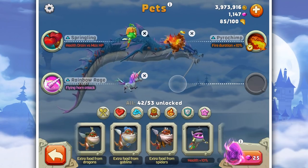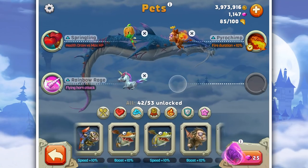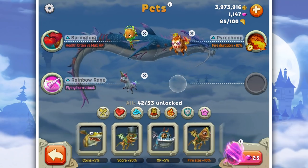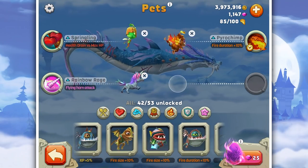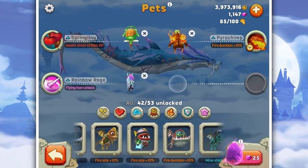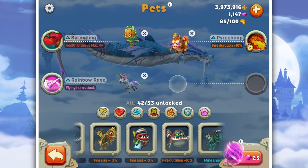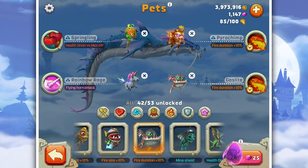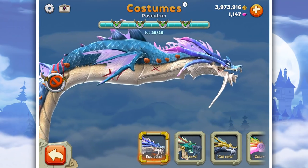I'm not sure which pet to use for the last slot. I kind of like having speed up, but at the same time - fire duration - should we put that even longer? Fire size? We've got fire duration up 10%, let's put it up again by 10%, so it's up 20%. And not only that, let's look at the costumes because I haven't bought any of these large ones - that's why I've got almost 4 million.